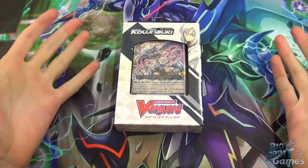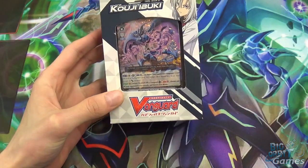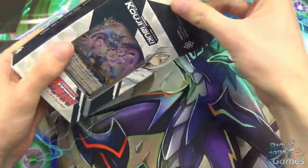Hello and welcome to Big Orbit's unboxing video of the new trial deck for Vanguard, Koji Ibuki. This is Link Joker's first trial deck in V-Series, and I'll just be opening this up and showing you guys what's inside.